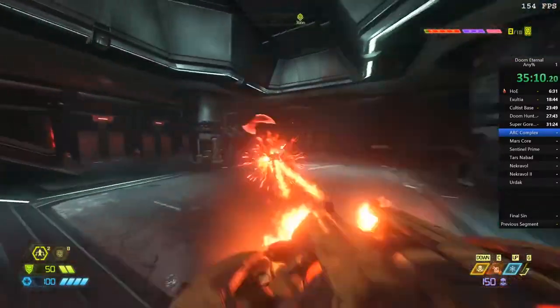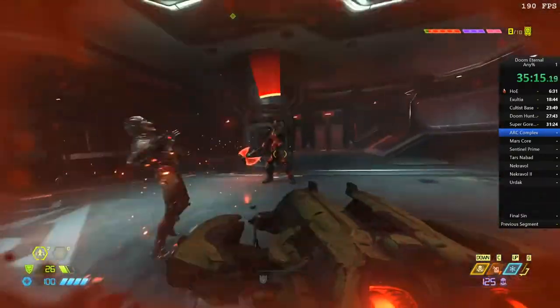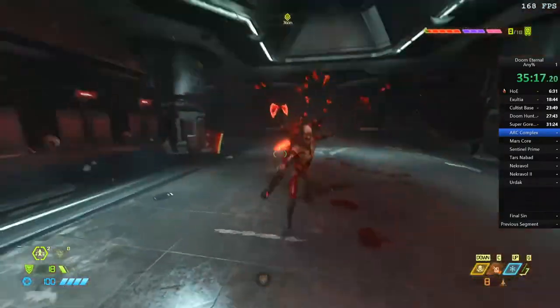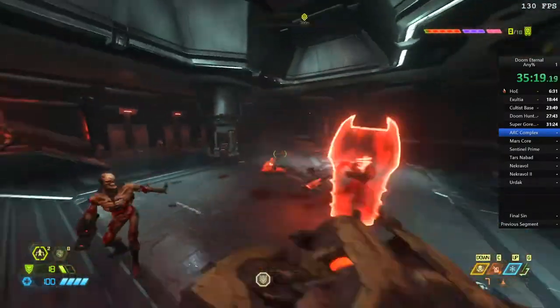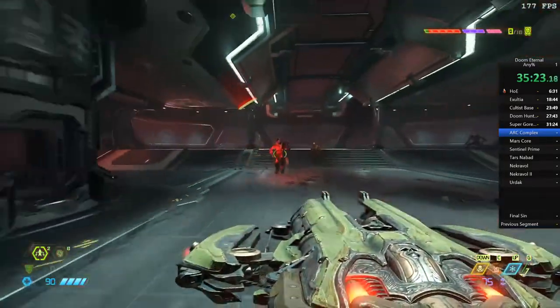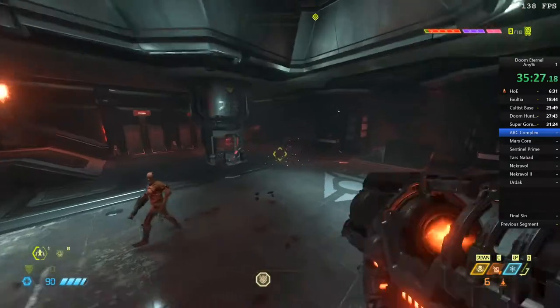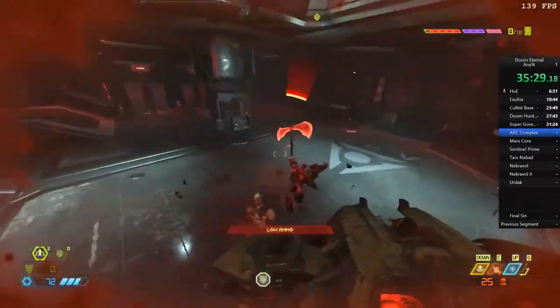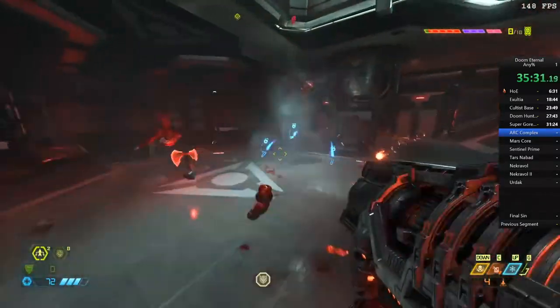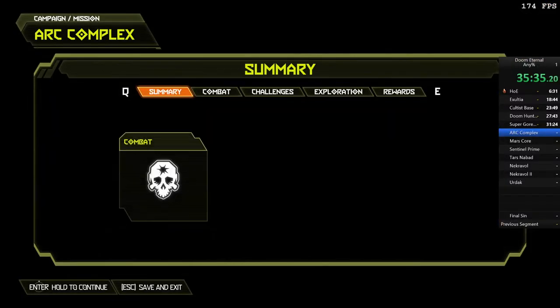So this is the first big boss — the Marauder. He is very, very difficult normally. Whenever his eyes flash green, we shoot him with a Ballista, then a rocket, then a Ballista again — that is the alpha rotate. That kills him very fast if you do it accurately and hit him every time. It can be done in two cycles but it normally takes me three. And there you go — he is killed, and that is this level complete. That boss on Ultra Violence took me a very long time to beat and I didn't know about the alpha rotate then, so I could not do it anywhere near as quick.